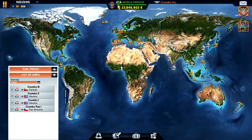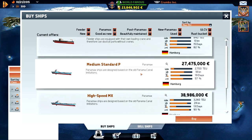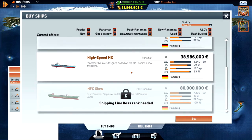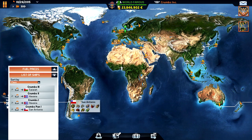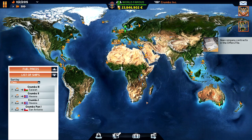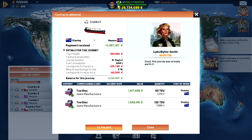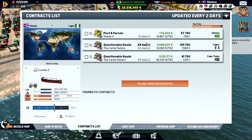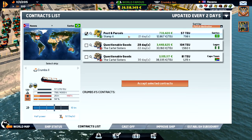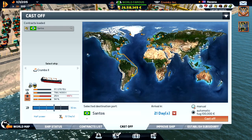We can't afford it at the moment - I think it's around 40. I want the high-speed one: this only does 18 knots and the high-speed does 24. Our ship is coming to Chile. We are in Havana - I guess we just fuel up, it's really cheap. Let's see if we can get a contract south. We could go to Santos - that's good. We get some payment for the fuel and we open up another port. Let's cast off.